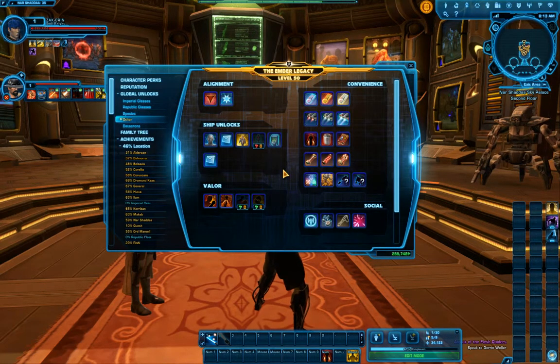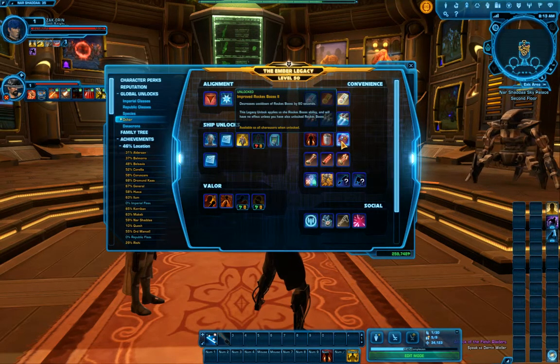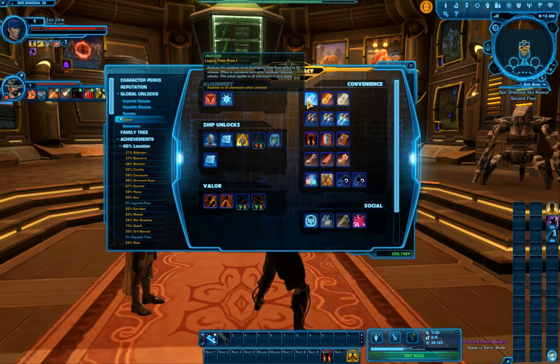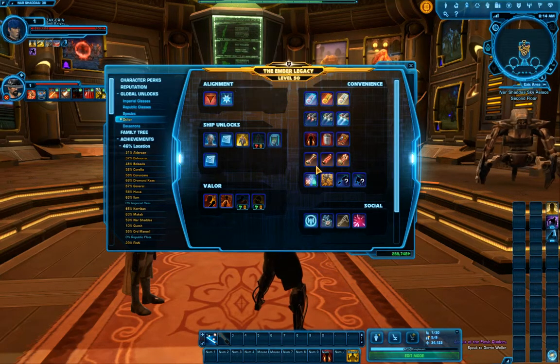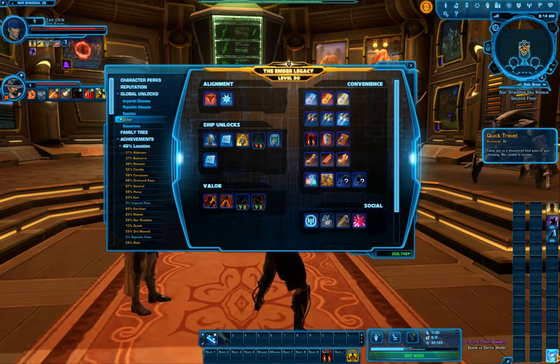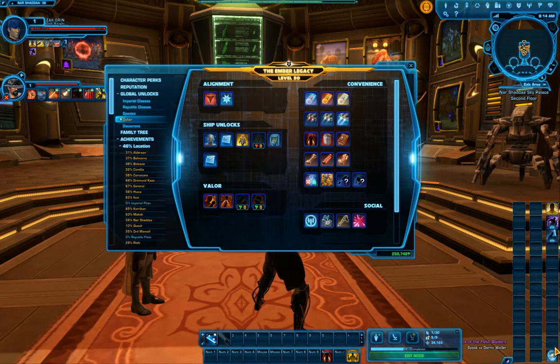There are also unlocks you can get in your legacy level that work for all your characters. If you're looking to spend some cartel coins or some cash, this is the very first place I would tell you to start spending it. The ones I would really focus on are rocket boost — leveling that all the way up to full. That one is just an amazing option for travel. You can see it down here on my hotbar. It's on a 30 second cooldown timer. When you're doing the leveling up process, there are going to be areas you can't mount up, and having rocket boost will save you time — and time is money. Legacy of fleet pass is a really good option as well, and then legacy of travel. These six options right here are really good. What they do is reduce the cooldown on your quick travel options from going bind point to bind point or your fleet passes. I keep those two quick travel options right down here, and a six second cooldown means you can use it as many times as you want.